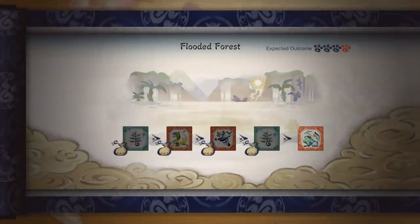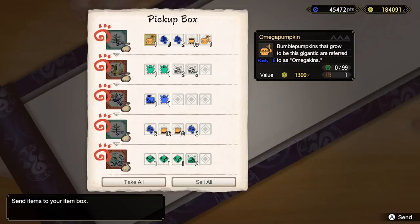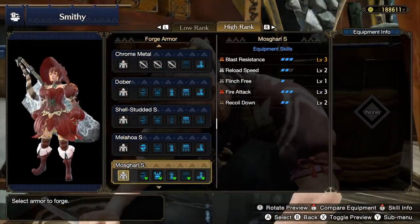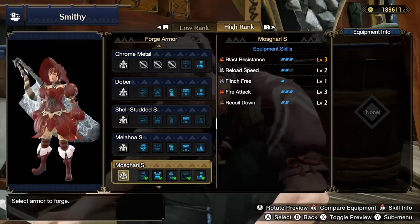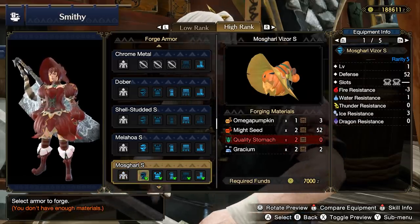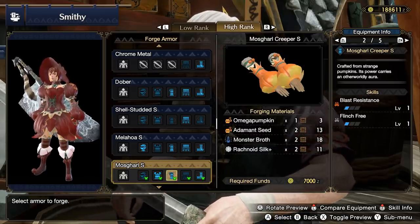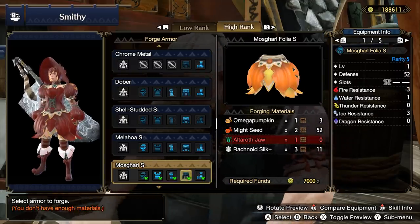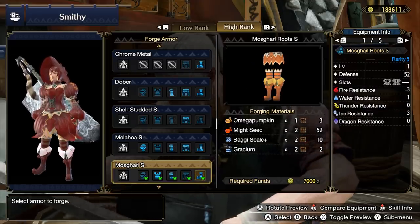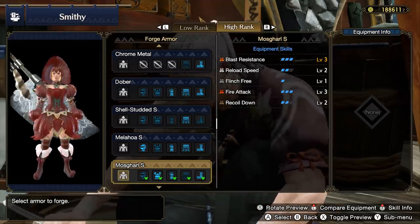Then we have the Morse Gaul, which is unlocked by the Omega Pumpkin from the Flooded Forest. This is a decent armor set — not bad for any gunner that wants to use fire ammo. It's got Reload, Recoil Down, and Fire Attack. Two two-slots on the helm is solid. Reload Speed and a two slot on the chest. A bundle of slots on the arms despite average stats. Fire Attack level three all on the waist — that might be a very good piece by itself for anyone building a fire element set. And some Recoil Down and a two slot on the legs. Pretty damn nice to have access to it.